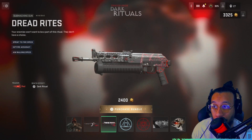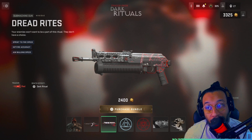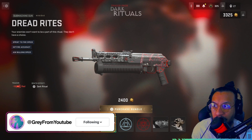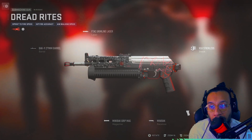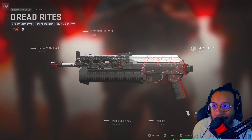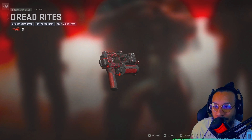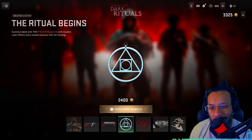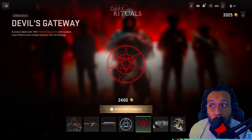We get a Mini Bak blueprint called 'Dread' — enemies won't want to be part of this ritual and they don't have a choice. It has sprint to fire speed, hip fire accuracy, and aim walking speed, so it looks like a good mobility-focused build. I'll show you the attachments — I think the RPK looks a lot better honestly. I don't really use this weapon much; I feel like it's a weaker gun, but there it is.